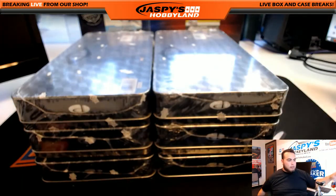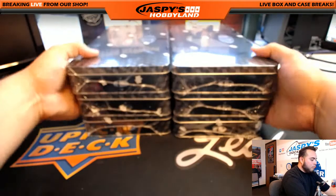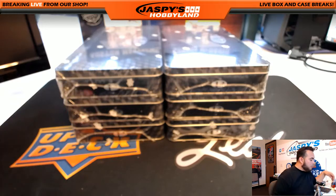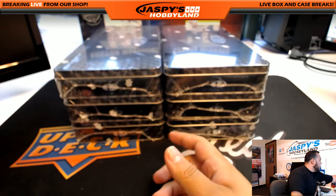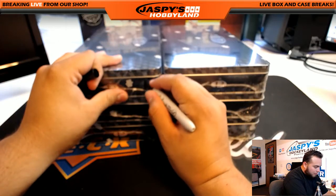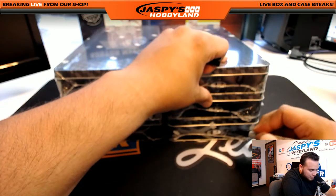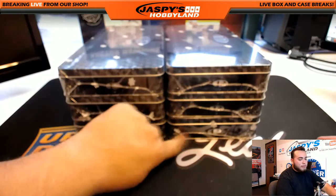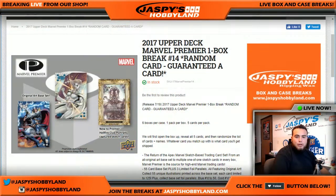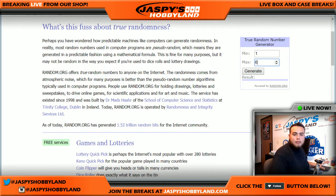There are 6 boxes. It's going to be kind of hard but we should be able to do that. Let's see if we can see the orange — nope, can't really see the orange. It's going to be kind of rough, but there's 1, 2, 3, 4, 5, and 6. You can see the numbers. Let's generate one of these boxes — opening up random.org. A total of 6. Generate one box and it is box 4. Box 4 is generated.